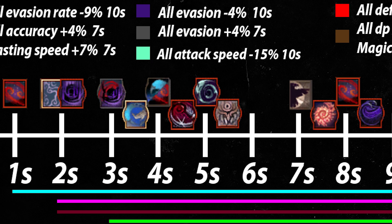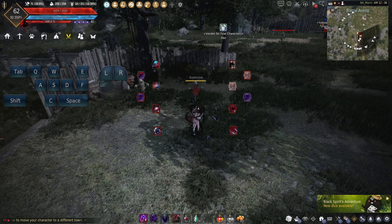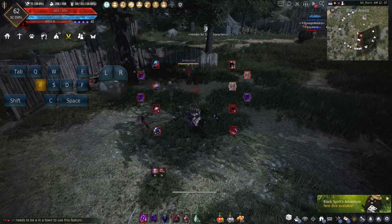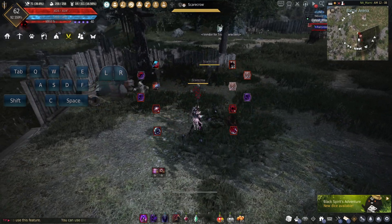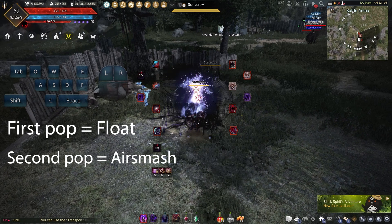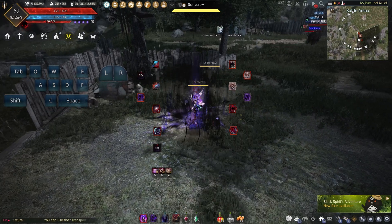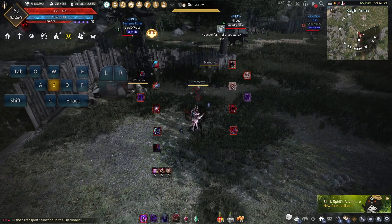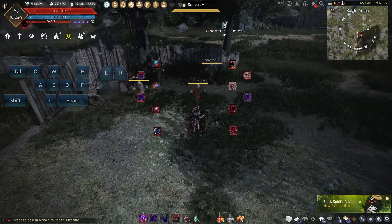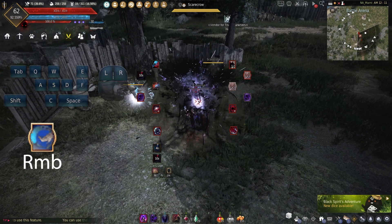Here's how to properly perform a Beat Kick after Shadow Ignition. Shadow Ignition is a two-part ability: the first initial pop is the flow — call it the first pop — then the second pop is the air smash. So Shadow Ignition is just a one-two ability: one, two, one, two. Now that you understand that, I'll show you when to use Beat Kick optimally with Shadow Ignition — after the second pop of Ignition, that's when you immediately use Beat Kick using RMB.